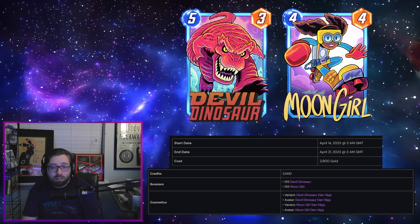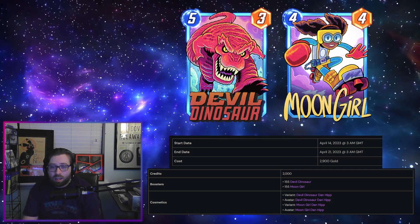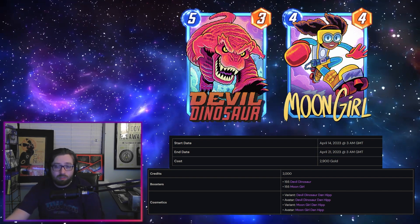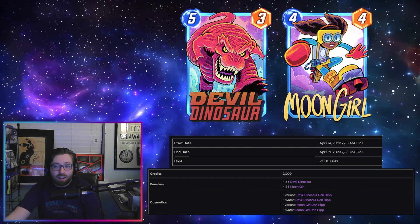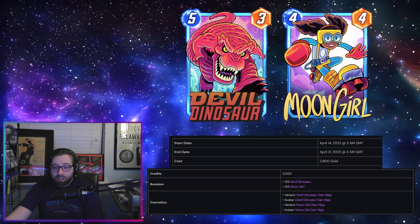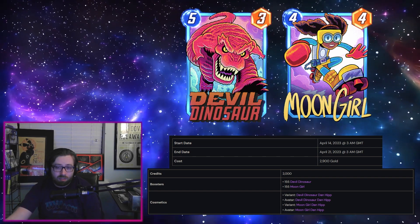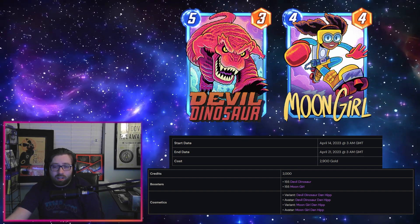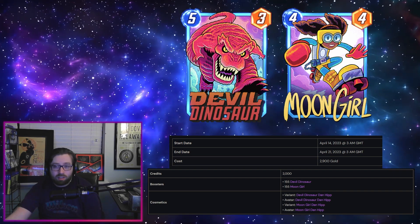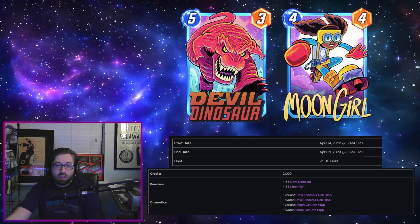Some people are going to value them like 1200 variants, which you can only get in the store currently. These bundle variants are only available via the bundle — we don't know if they'll come back in the future. For players who like collecting variants from a specific artist, if you're a big fan of Dan Hipp, these might be the only opportunities to get them for these specific cards. The variant value will ultimately be subjective.